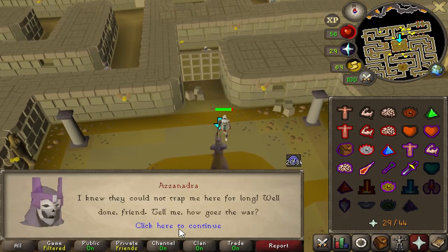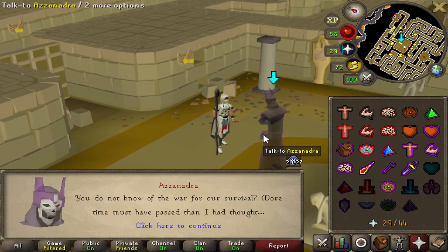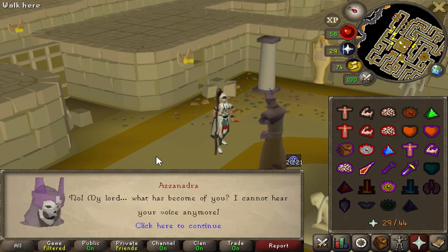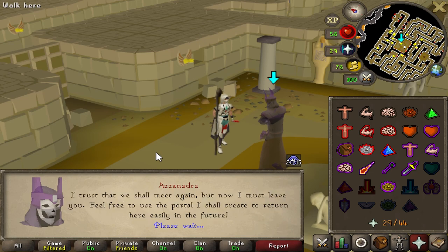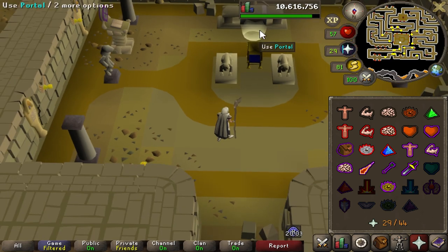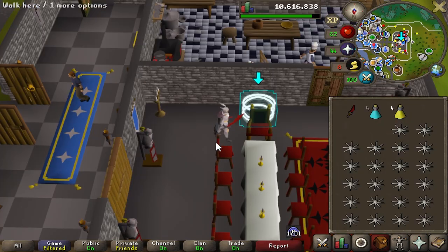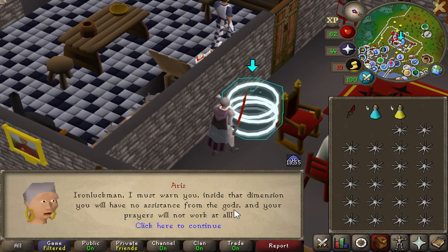And here we are. We find Azzanadra — they all have such weird names, it's hard to pronounce any of them. Desert Treasure 1 finally completed — 20,000 magic XP. Honestly a pretty decent chunk of XP, and access to Ancient Magics, which will be insanely useful later for the account. But we're going to ignore all of that right now and return to our one true goal for this episode: Barrows Gloves.